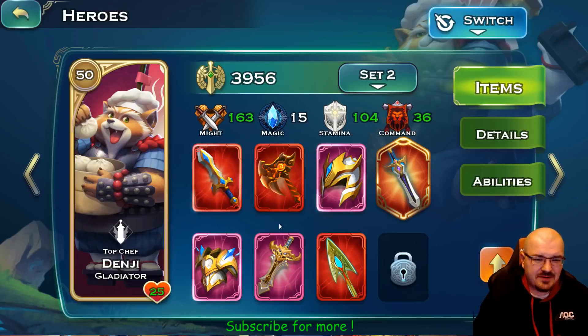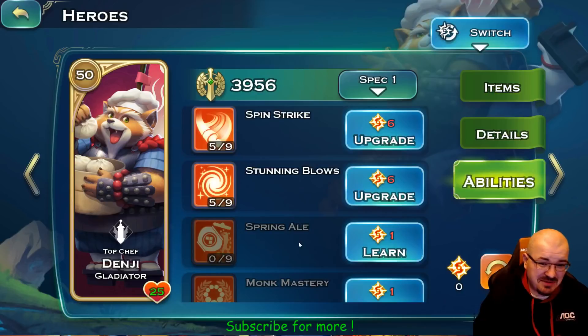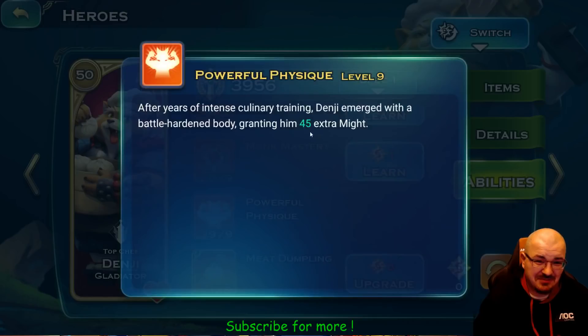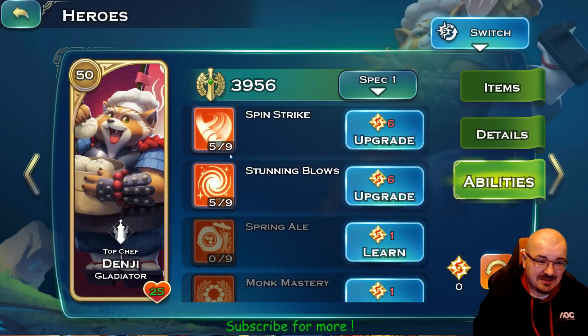Denji is one of my favorites — 163 might, level 50, 104 stamina. I'm trying to boost his might as much as possible. For some reason he doesn't do that much damage, but I just like him with a lot of might because it comes in handy with this item which grants him another 45 might. He has Spin Strike and Stunning Blow, which I really like.